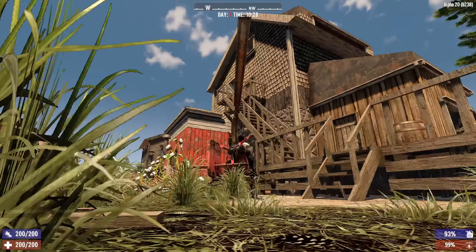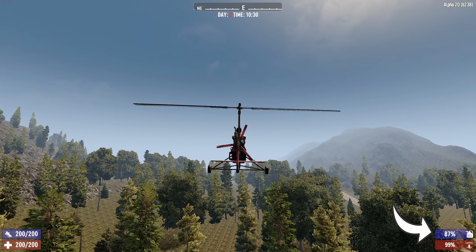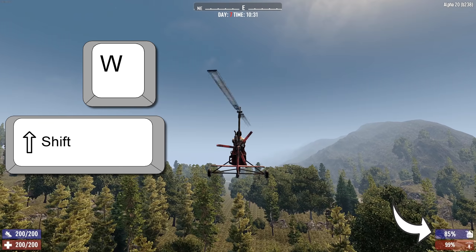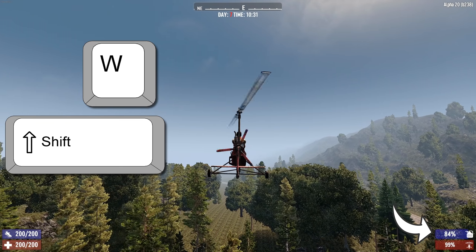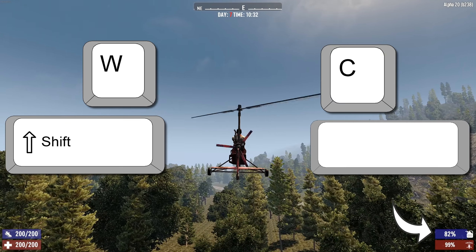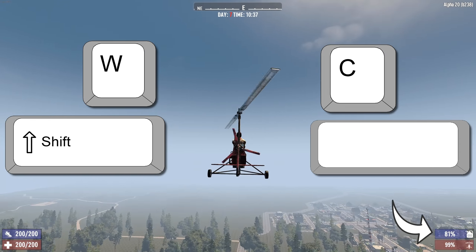In the gyrocopter, all you need to do is get airborne. Easier said than done, I know, but once you're on a straight flight path, make sure you're holding Shift and W for maximum speed. Now just press and hold the pitch up and down buttons at the same time. By default, this would be C and the space bar. You should hear the gyrocopter motor idle down, but you'll maintain max speed and consume basically no fuel.